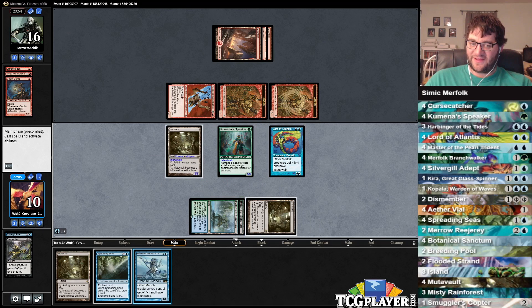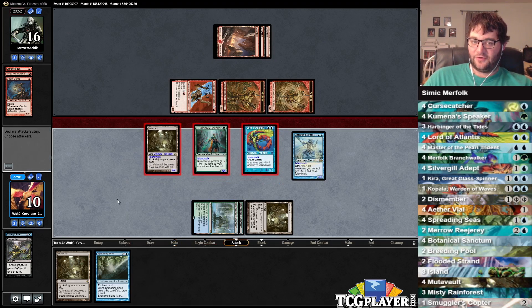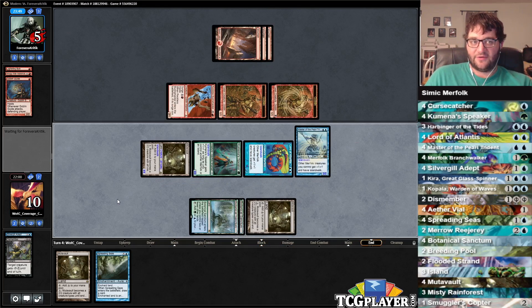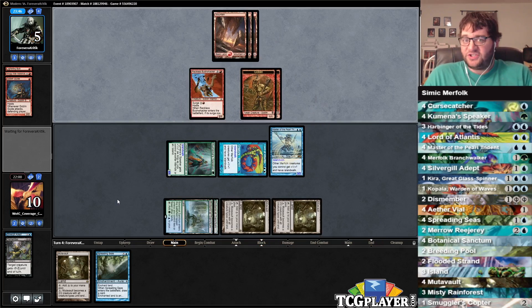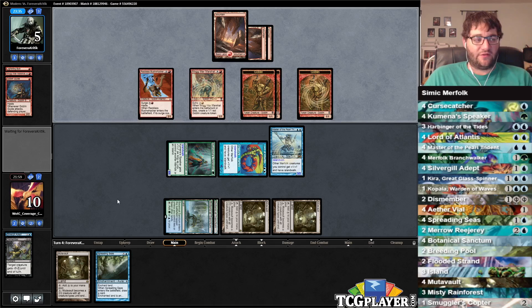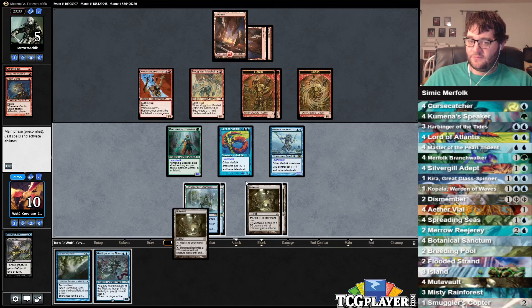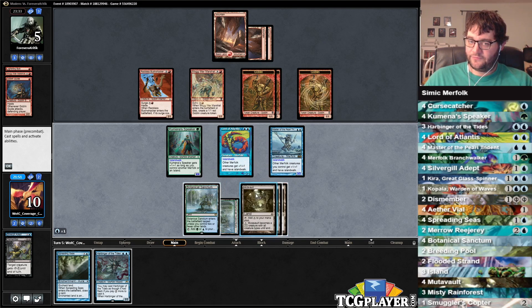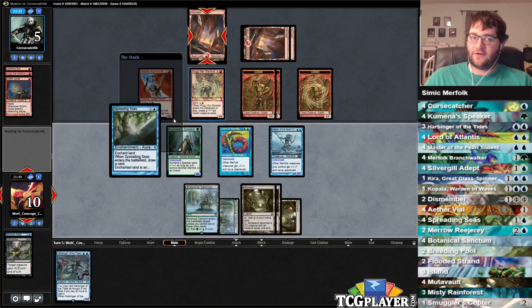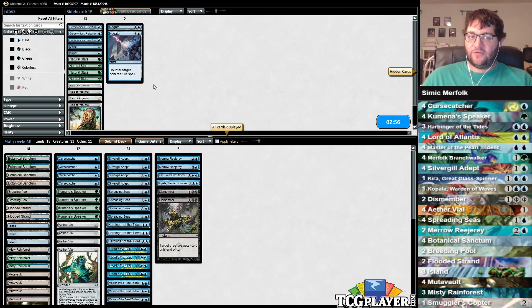We did it right with the Mutavault activation — I always have to play that guessing game with Magic Online. We're attacking for a ton of damage this turn, putting our opponent to five, so we just have to not die. If our opponent tries to block, we have Spreading Seas to island-walk in. He needs Mogg War Marshal plus a land plus a Reckless Bushwhacker, and if he doesn't have it he's just dead. We spread Seas his only untapped land and we got there.